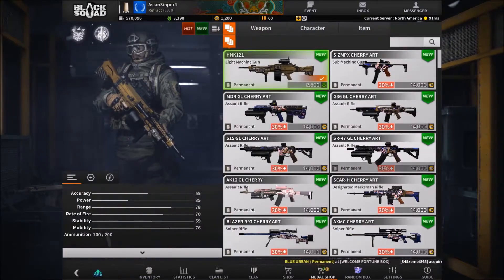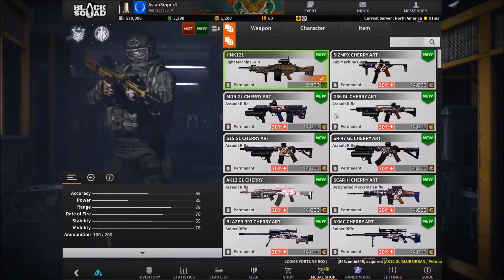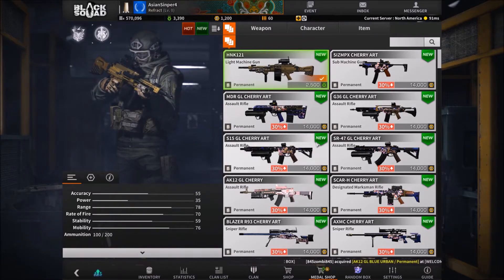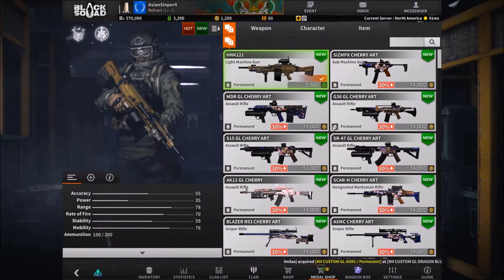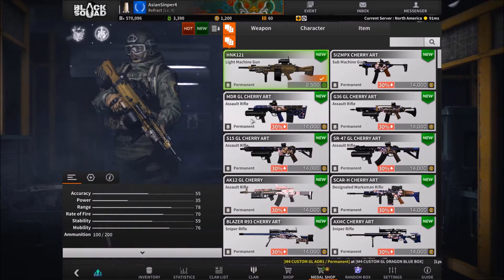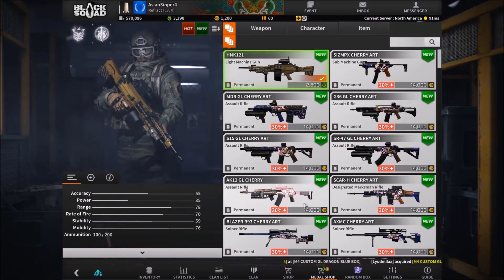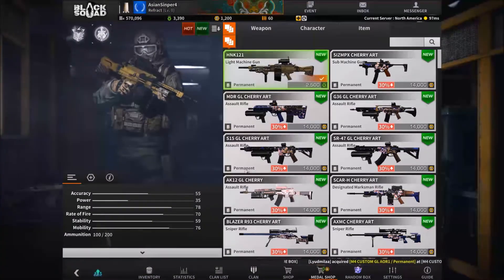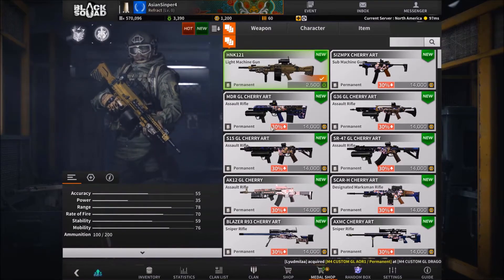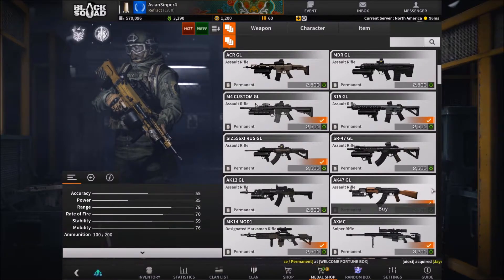We're gonna try to grind some more BS coins and hopefully get it. But my question to the devs is: why are the BS coins so expensive? Is it because of how rare the item is that you made it expensive, so you're forced to save up BS coins and can't get it easily? That has to be the only reason why.